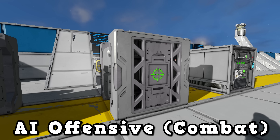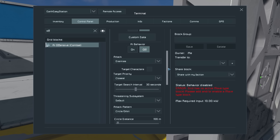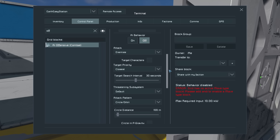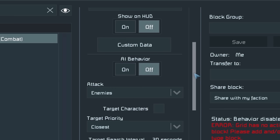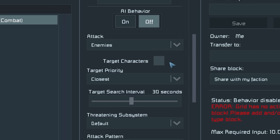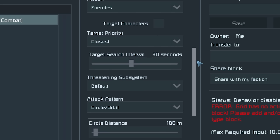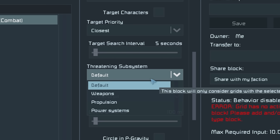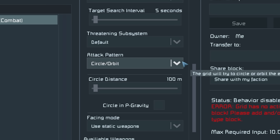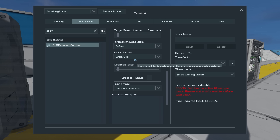The AI Offensive Combat is the final AI block in this beta and has more options than any of the others. You can toggle AI behaviour on/off, choose to target enemies or enemies and neutrals, target players, set targeting priority (closest, largest, or smallest), select how often it picks new targets, and choose which subsystems it targets. The attack patterns are Circle and Orbit, Stay at Range, Hit and Run, and Intercept, each with their own options.